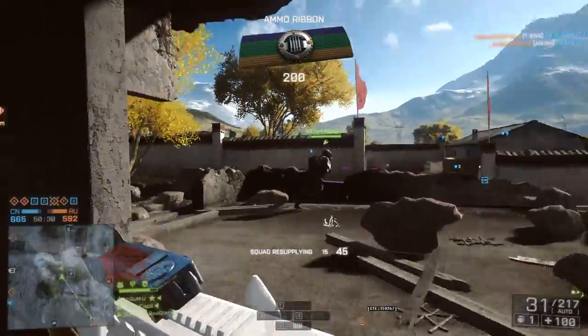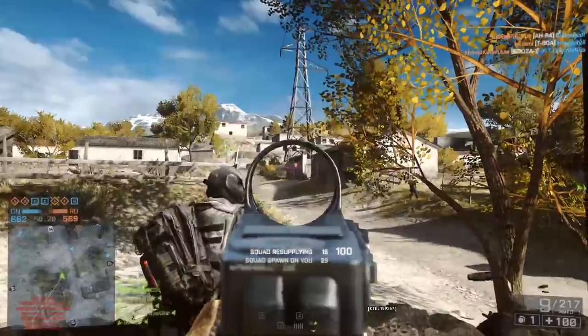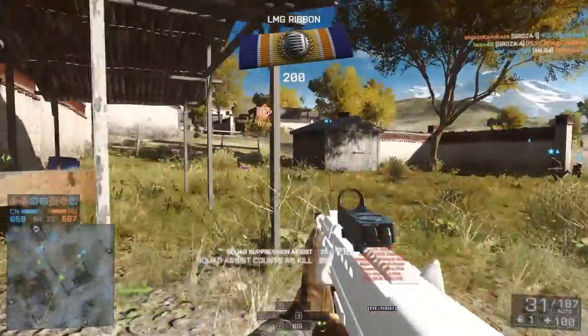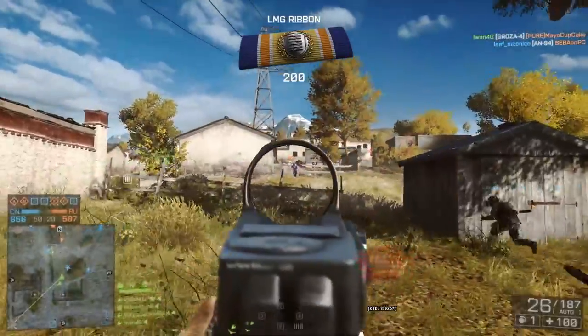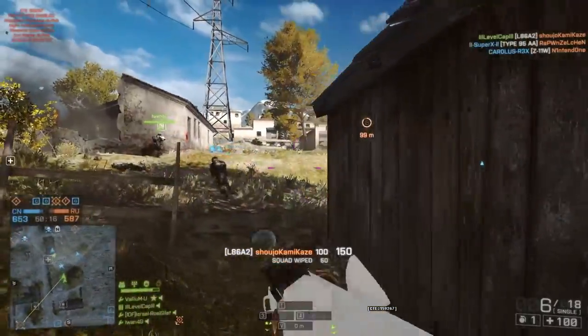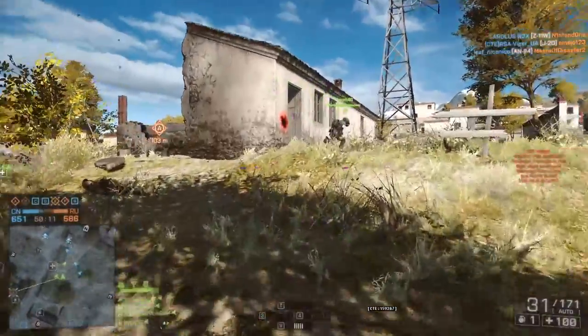Next weapon is the L86A2 making a return from Battlefield 3. This is a light machine gun that's going to be available for the support class. This gun is pretty much as close to an assault rifle as you can get, but still equipped on the support class. It has a 30 round magazine, a fairly fast reload, and a damage model and accuracy plot that remind you a lot of an assault rifle.